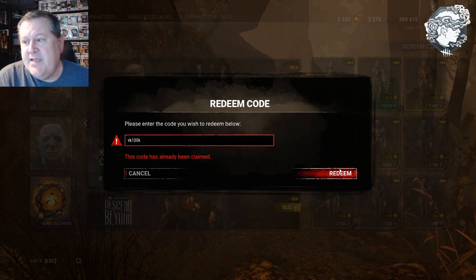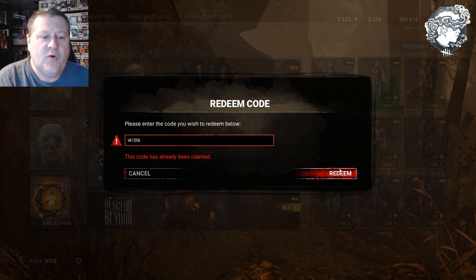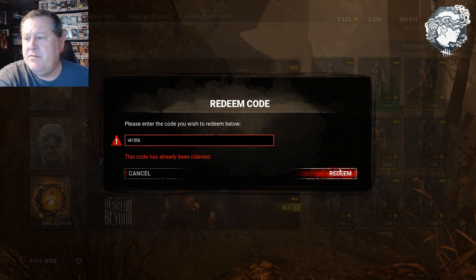Mine says 'this code has already been claimed' because I've already applied it, but normally it would pop up and give you 100,000 blood points.